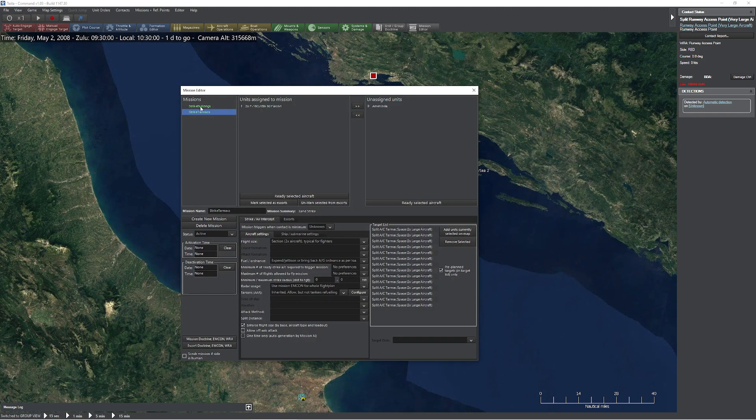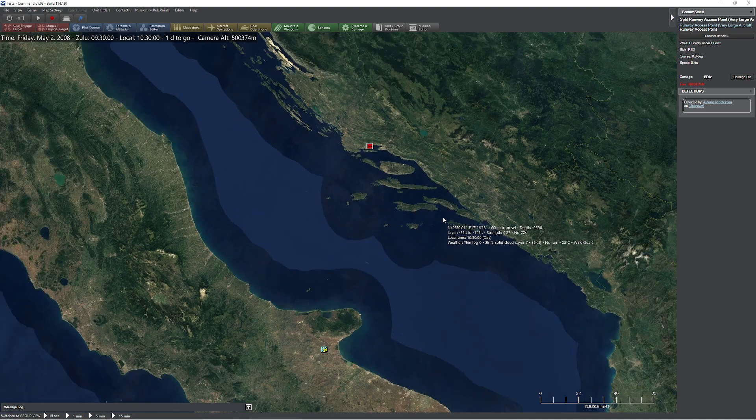So what I've done already is I've gone ahead and set two missions up. The first one's going to be having a pair of CJs, and they're going to be attacking a bunch of buildings, which are pretty easy to spot targets. The second group is basically going to attack a bunch of tarmac space, which has plenty of airplanes on it. I'm going to just run the scenario as is, test it out, see what happens, and then we'll go ahead and see what results.